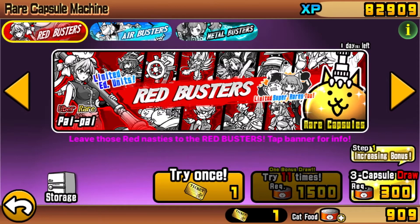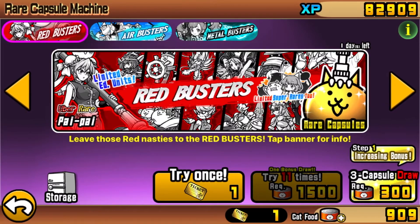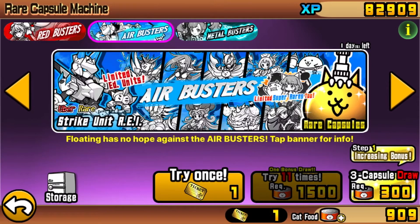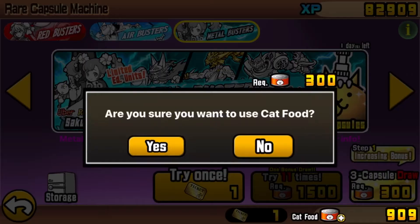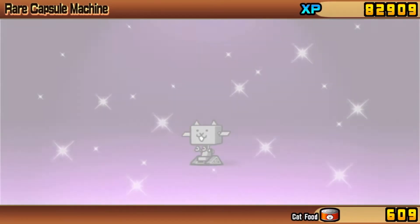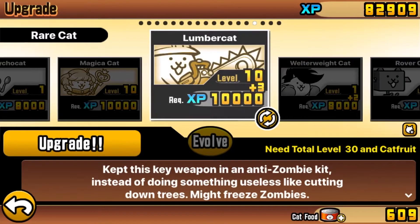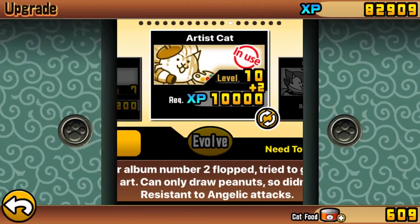We did get a cat ticket, and let's go ahead and use it. I feel like we should do metal busters, just because we don't have any anti-metal enemies. But we're not really needing any Ubers. Let's go ahead and use our 300 tickets. We got a rover, a gardener, and lastly a rocker. Not horrible - I mean, pretty horrible - but what are you gonna do.